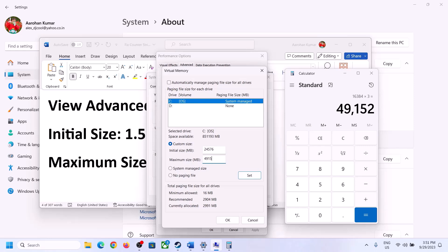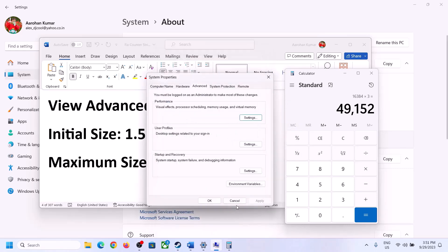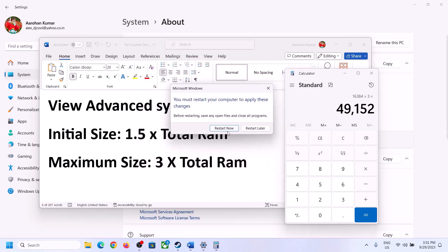Enter your calculated values, then click on Set, click OK, Apply, and OK. Make sure that you restart your computer after this step.